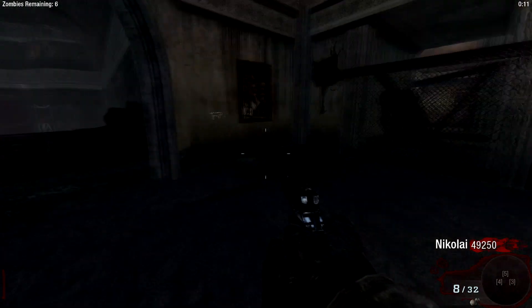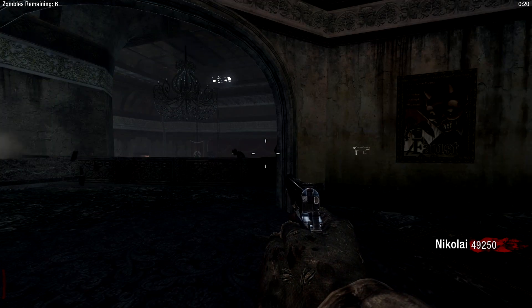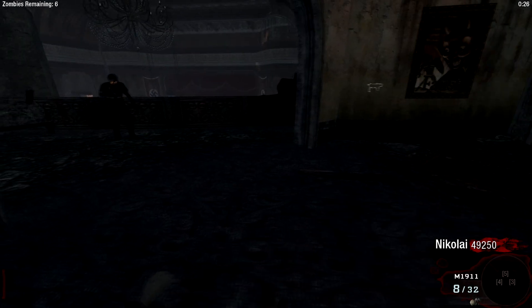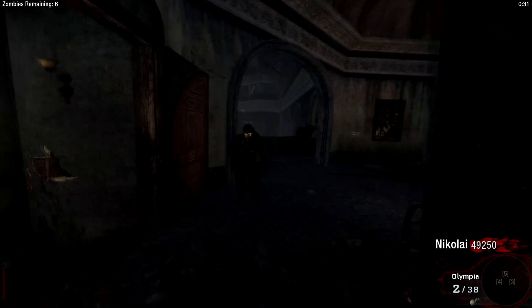Now before we get into the existing weapon changes, I want to show you something I've added, which you can obviously see on the HUD. I've now added the character names next to their points on the HUD. I know this doesn't pertain to the video, but you guys are going to see it, so I just wanted to mention it. I'll probably go more in depth into it in a different video.